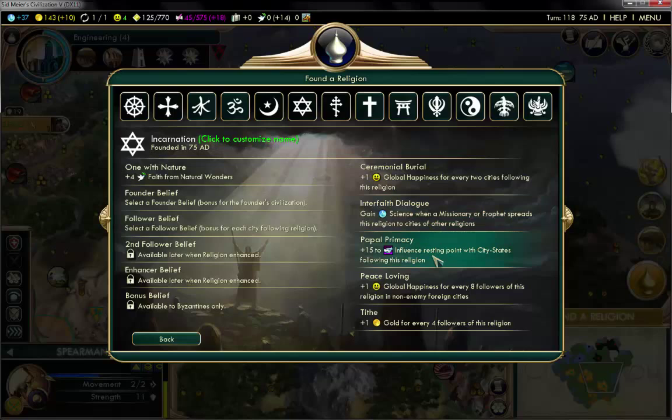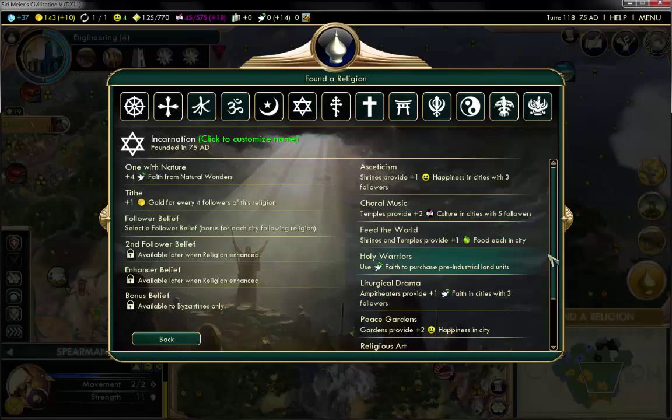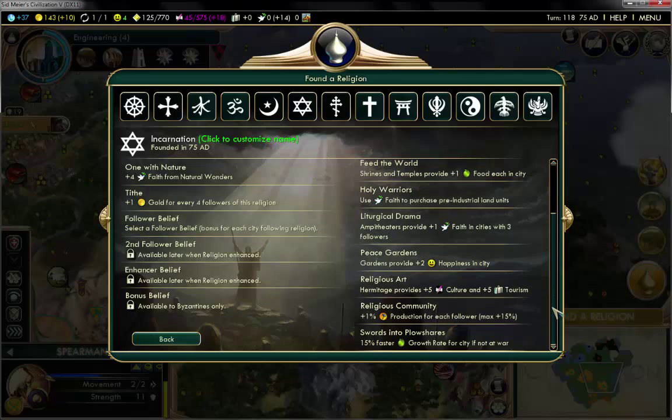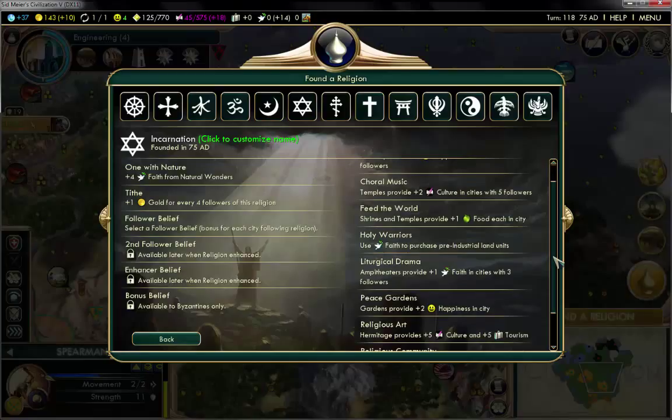I could get one happiness for other two cities, though pepper privacy isn't really helping since we haven't even met the city state yet. One extra food — not really. Getting four faith from nature seems to help out growth a lot. Using faith to purchase pre-industrial units means we could get a lot of faith and start converting people. As the Incans, what we are strong at is infrastructure — we're not really that strong at warring other people. When we are on hills we're especially strong, but most of the time we focus on defense and founding cities.